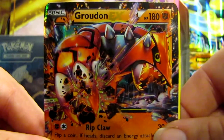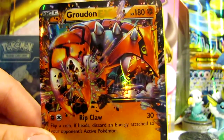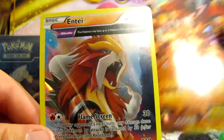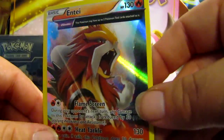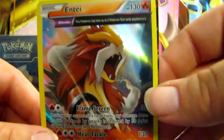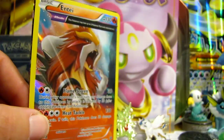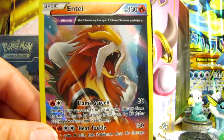First off, we got this awesome Groudon EX — look at how awesome that looks. I might already have this, so this might also be up for sale. I'll make a video about that pretty soon. And we got this awesome Holo Entei — I don't know if I have this one yet or not, but if I don't, that's an awesome addition to my collection. Thank you for watching, and hopefully you guys did like this. I'll try to get this to 10 or maybe 20 likes — who knows? Anyways, I'll see you all later. Bye.